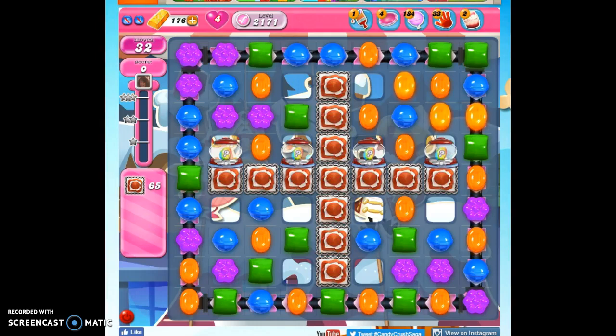Hi friends, this is Susie, your Candy Crush Guru, here to help you solve the puzzle level 2171, where we have 32 moves to clear out 65 frosting and reach 10,000 points.